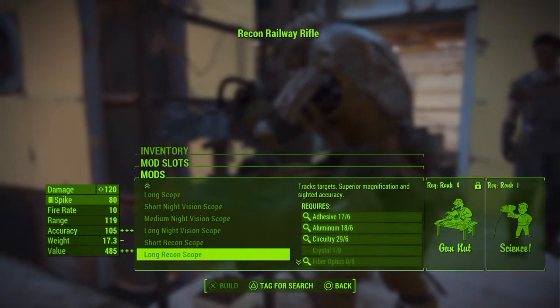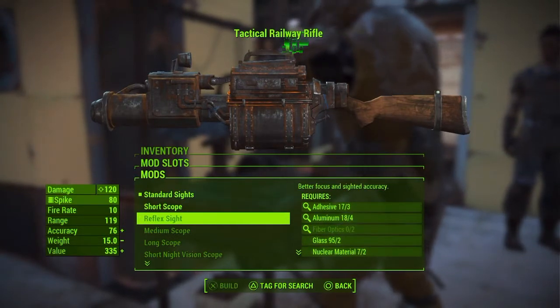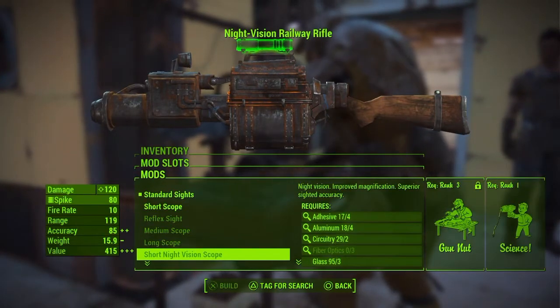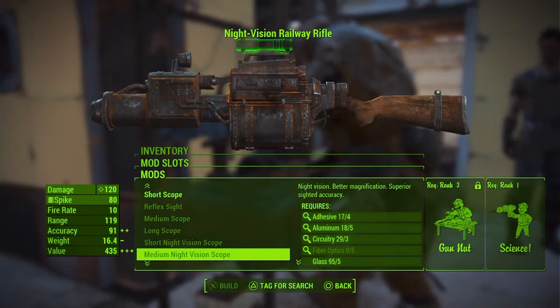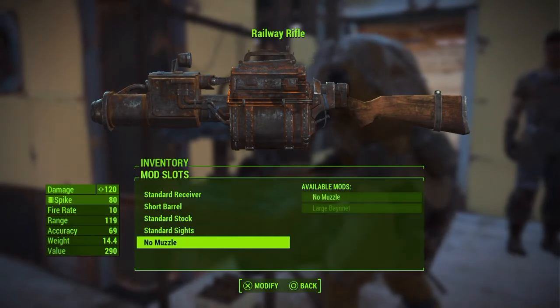Next we have a wide variety of scopes. We've got the Standard Sights, the Short Scope, the Reflex Sights, the Medium Scope, the Long Scope, the Short Night Vision Scope, the Medium Night Vision Scope, the Long Night Vision Scope, the Short Recon Scope, and the Long Recon Scope. So a lot of scopes to choose from.